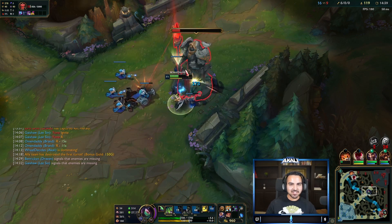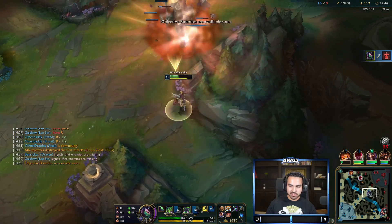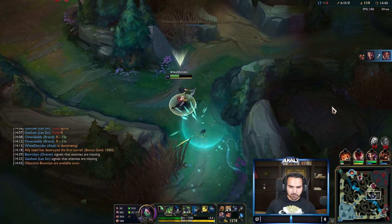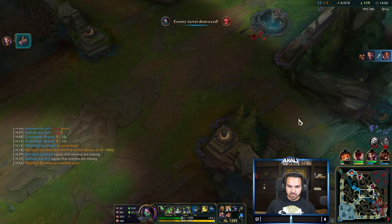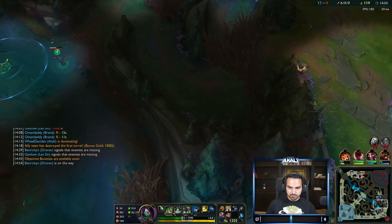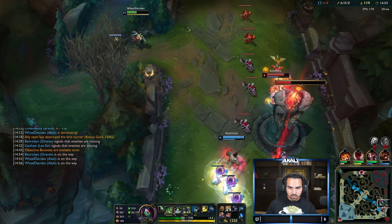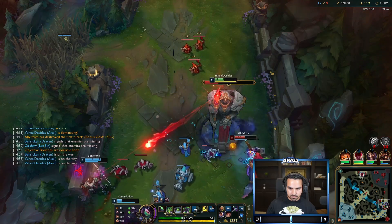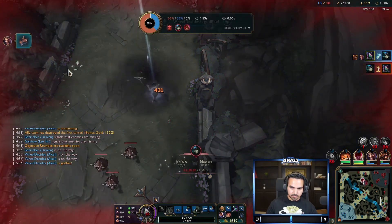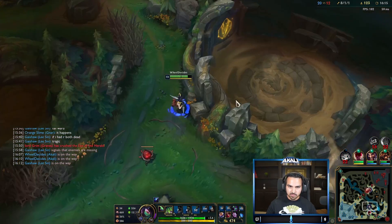Taking the turret opens up a lot of potential to avoid wards in the river — we can go through here and wrap around, which is always really good. I'm okay with using this here — yeah, this should be a kill.